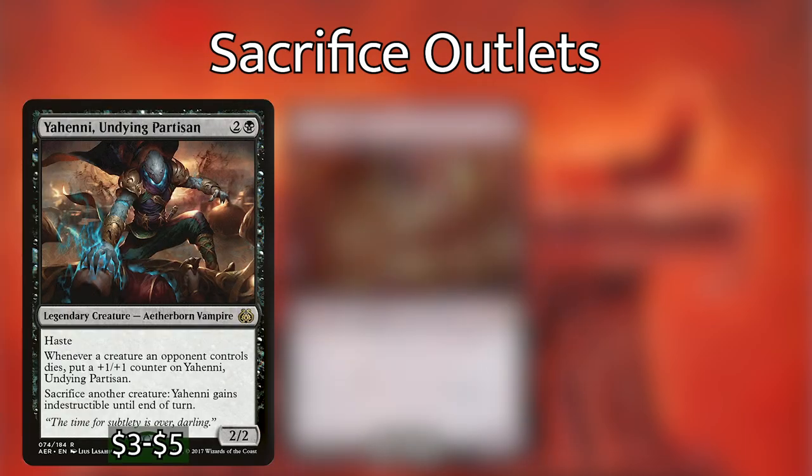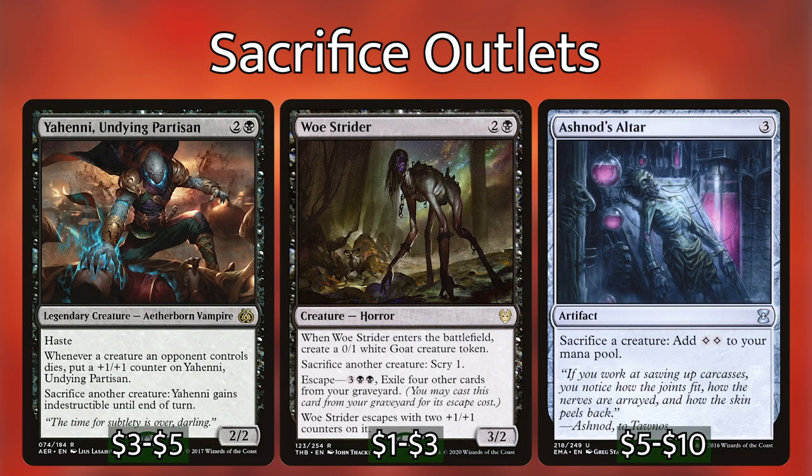Three of the best sac outlets we can have are Yeheni Undying Partisan, Woe Strider, and Ashnod's Altar. Yeheni pumps up whenever opponents' creatures die, which pairs well with some enchantments we'll mention later, and can sacrifice a creature to gain indestructible — making him very hard to interact with. Woe Strider is likewise hard to kill, lets us scry whenever we sacrifice creatures, makes a creature on its own, and its escape cost means we can recur it from the graveyard.